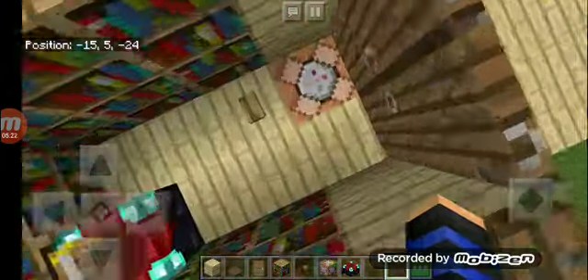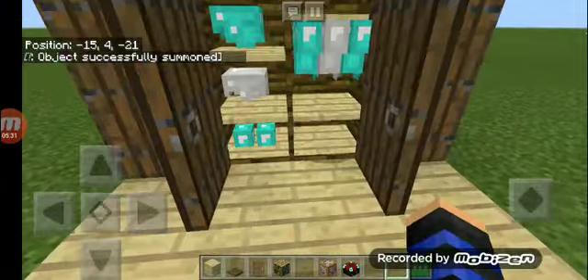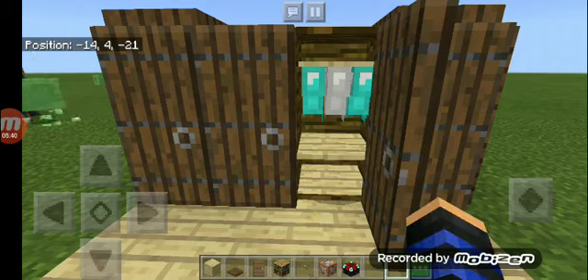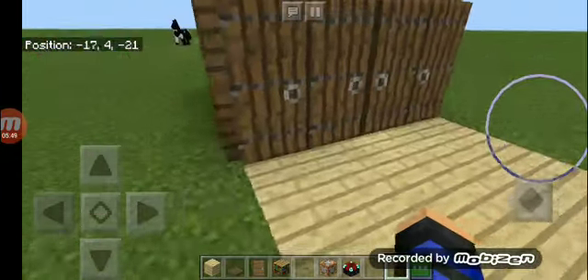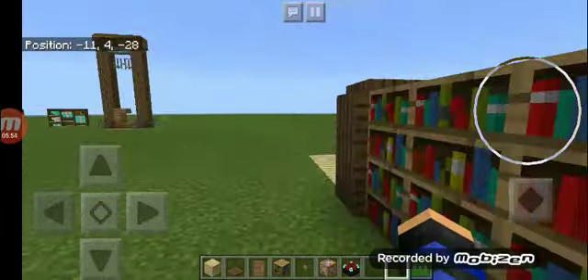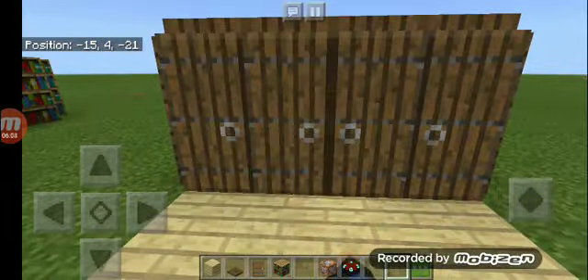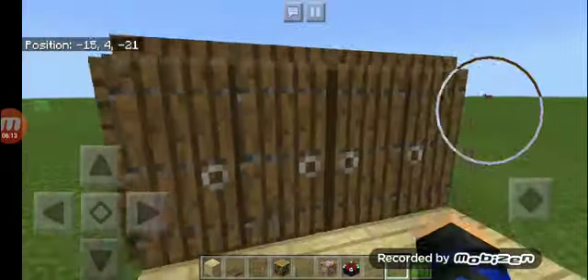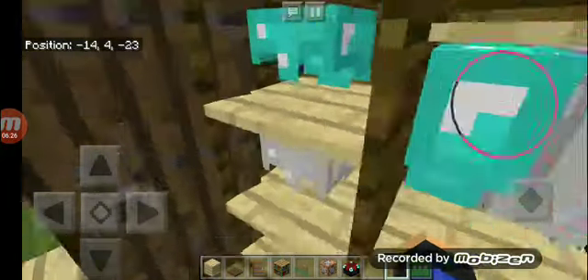Now let's press the button in the back — and the armario will spawn. The command will be in the description below. Now let's put the spruce trapdoor. This idea is by Mr. Pog Zamora — you should watch his video and subscribe to him too, and subscribe to my channel. I'll leave the command in the description. You can walk on the trapdoor, but don't press the rotate option or you'll get stuck.